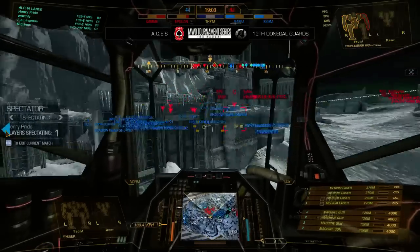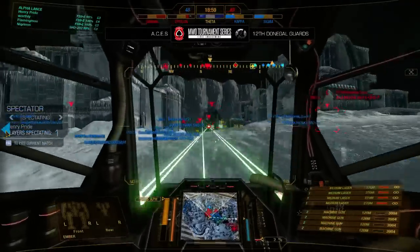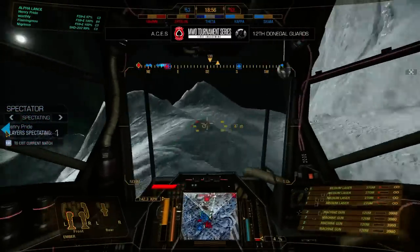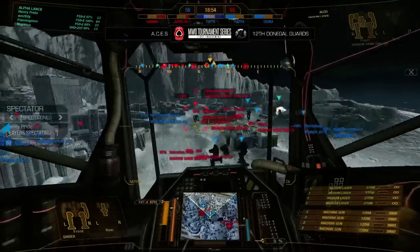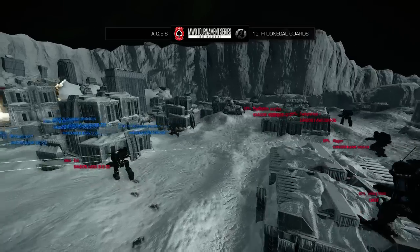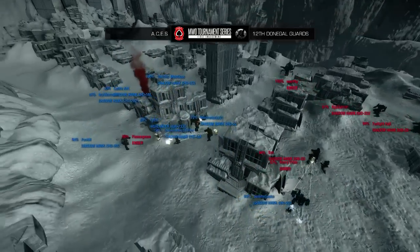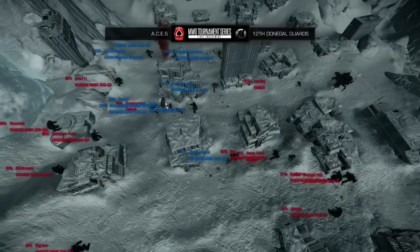We see a UAV go up from Aces, but 12 Donegal is pushing in with a lot of Shadowhawks. Aces does have the city, which can be fairly defensible, but this is the entire 12 Donegal team pushing in on them. They're spreading out in a pretty nice concave, trying to catch out the Shadowhawk Shimmering Swords from Aces. He's pulling back to his team, getting into the buildings. We see some air arty go down on the Aces mechs, and it's looking like a pretty good fight.